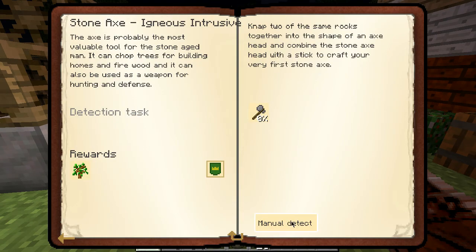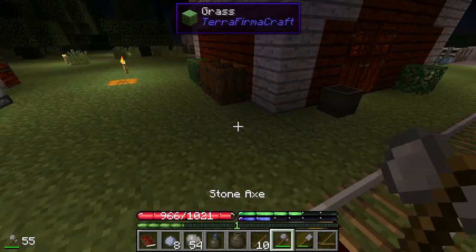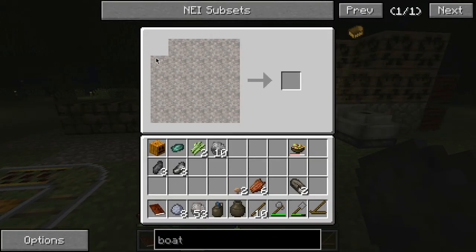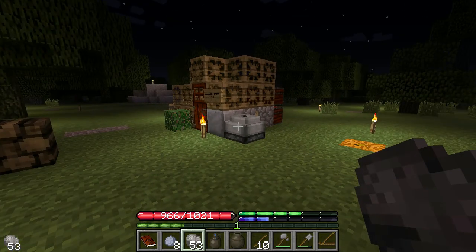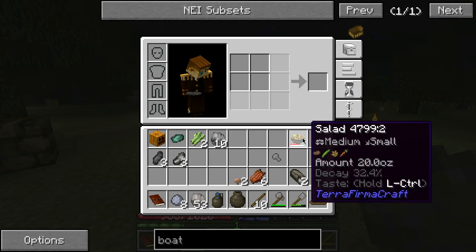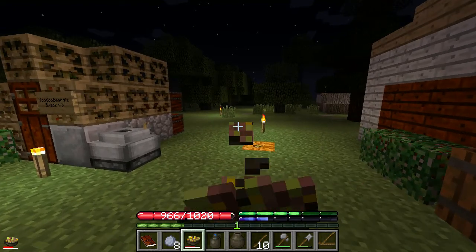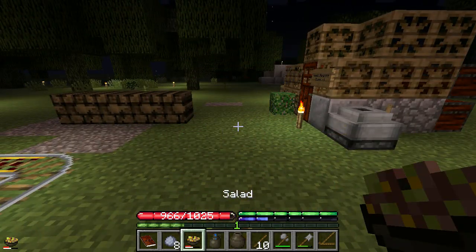Let's check out the tools — we need to make a stone axe. I do have it right here but for some reason it's not letting me, so let's just do it again. Dink dink dink dink, there we go, make the stone axe. Oh I should eat this, it's decaying — that's crazy, didn't realize it decays that fast.